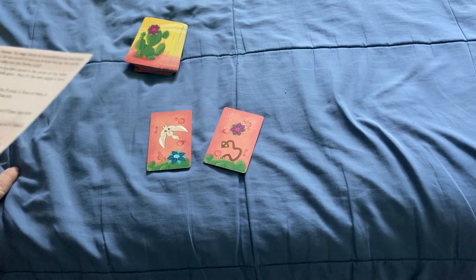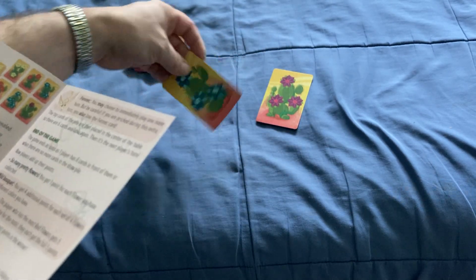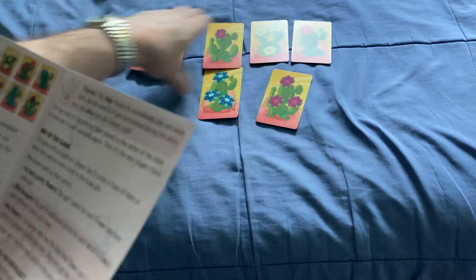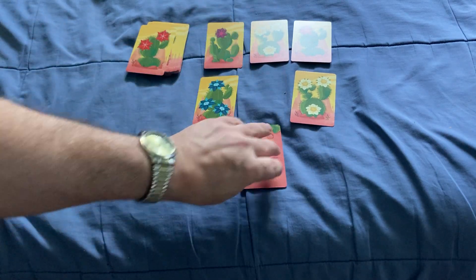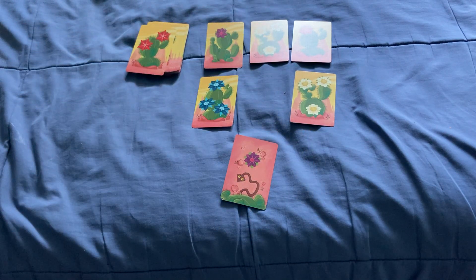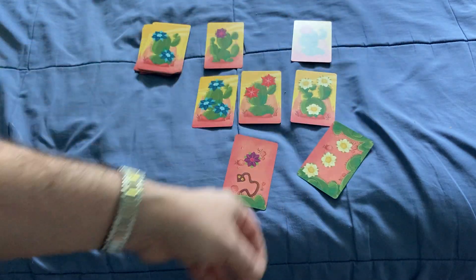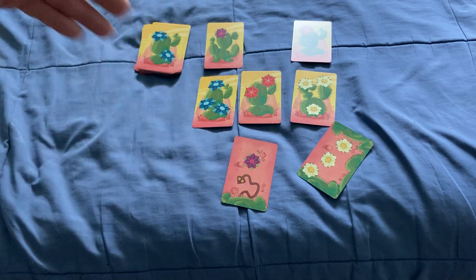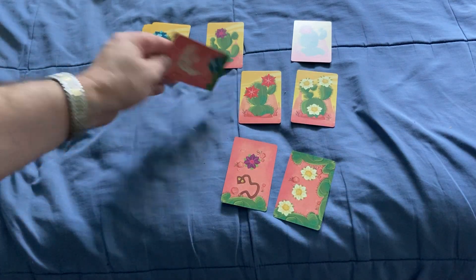Here's what happens with the special cards. Let's say the snake card is among the collection on the table. You grab it and you don't get pricked — you collect that card. Then the next person takes their turn, and if they get pricked, they must give you that snake card. So basically, if you have the snake card, the next player — if they get pricked — gives you their card.